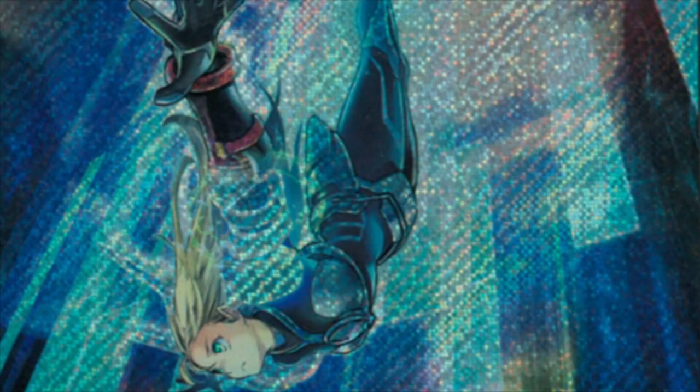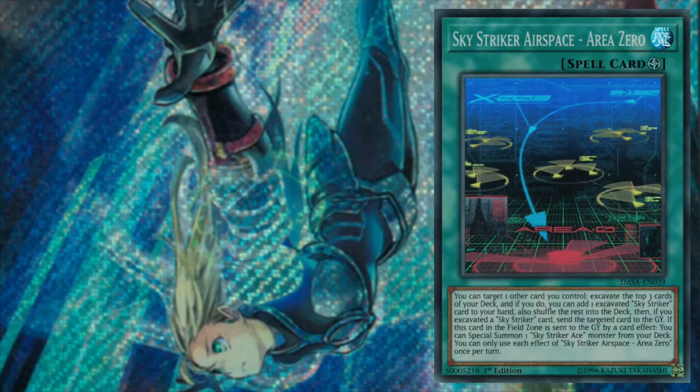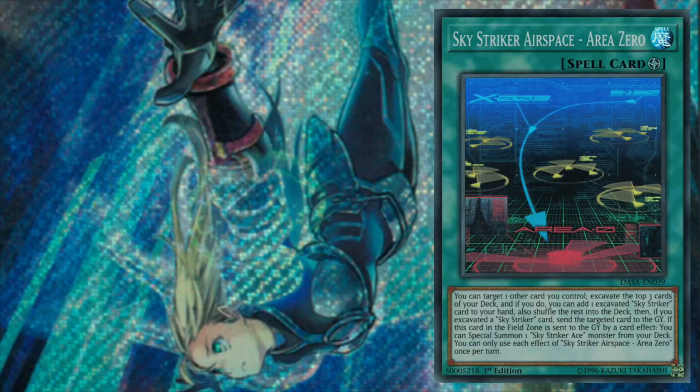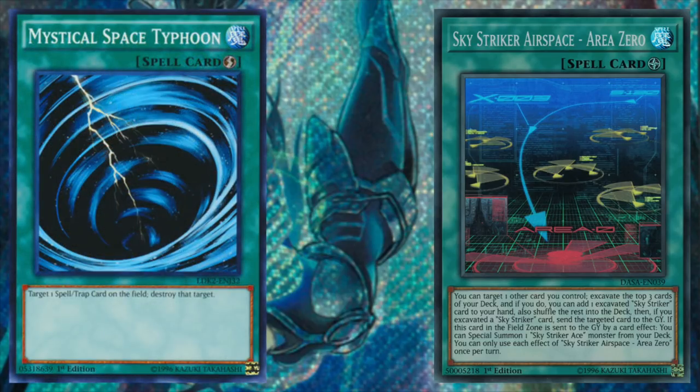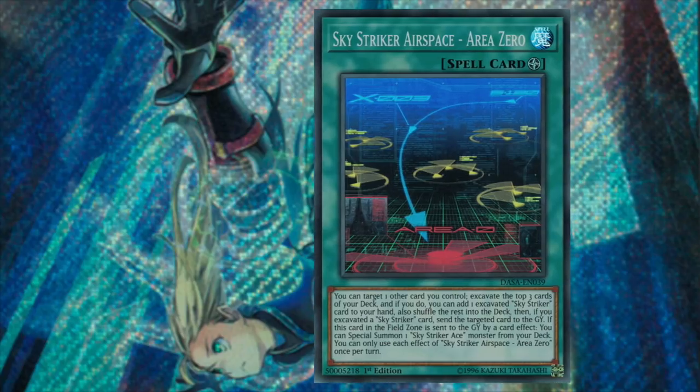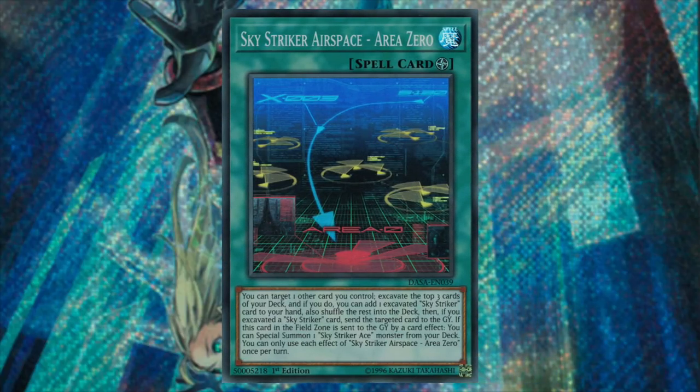Wrapping up the Skystriker cards, we have a field spell and a continuous spell. The field spell, Skystriker Airspace Area Zero, has two interesting once per turn effects. The first effect allows us to target another card we control, then excavate the top three cards of our deck. We can choose to add one Skystriker card to our hand and shuffle the rest back into the deck. Then, if we excavated a Skystriker card, we send the card we initially targeted to the graveyard. This effect allows us to potentially convert dead spell cards into Skystriker spells to get our engine going, while also fueling the graveyard with spells to get us at or above three to enable the rest of our deck. The second effect is that if Area Zero is in the field zone and is sent to the graveyard by a card effect, we can special summon one Skystriker Ace monster from our deck. Combined with cards like Mystical Space Typhoon, Twin Twisters, the extra effect of Afterburner, or even the card we're going to be discussing next, Area Zero can actually add a lot of consistency to the deck, ensuring that we get to Ray to start our plays as quickly as possible.